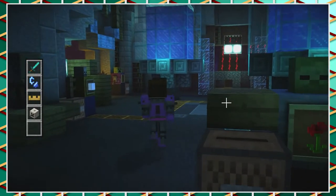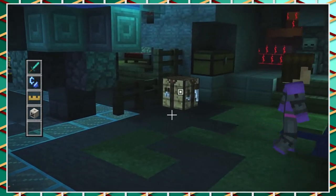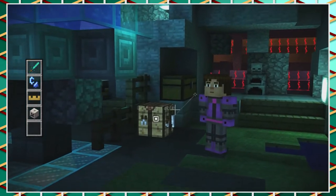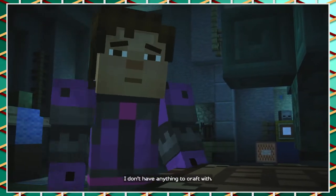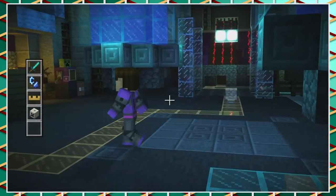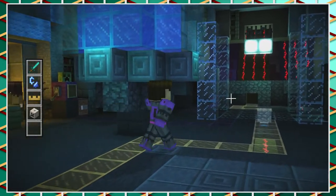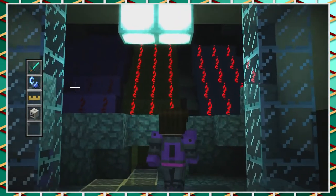So now we just need to find a torch. But there's a crafting table, so maybe we need to make one. I don't have anything to craft with. There's Greeter. I don't have a torch. You still need — yeah, that one.